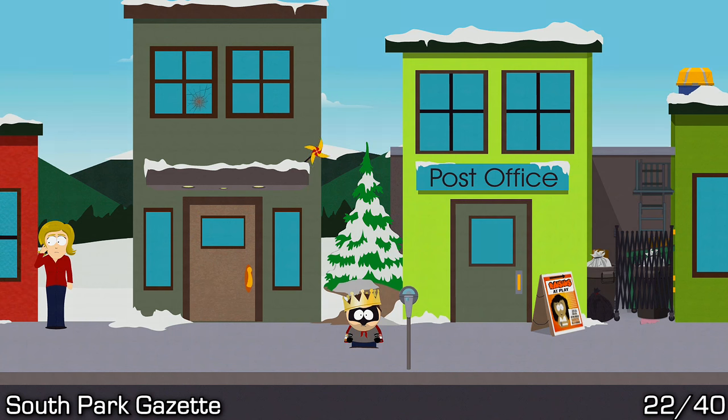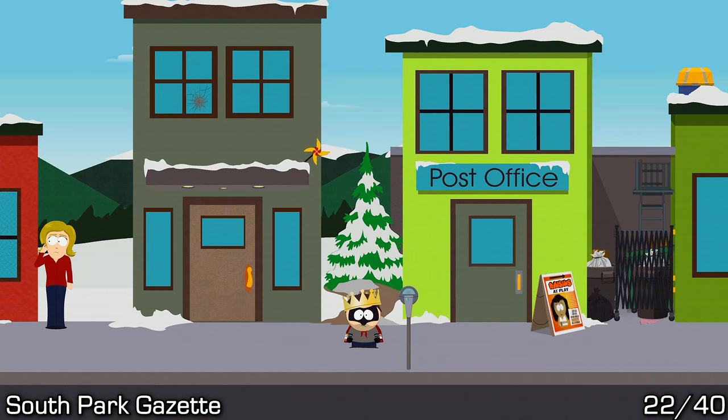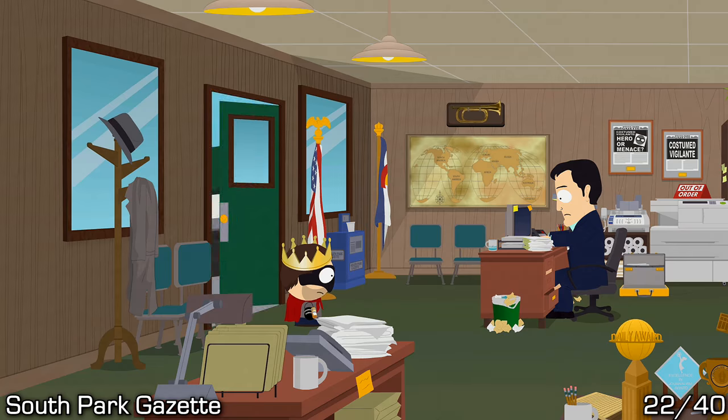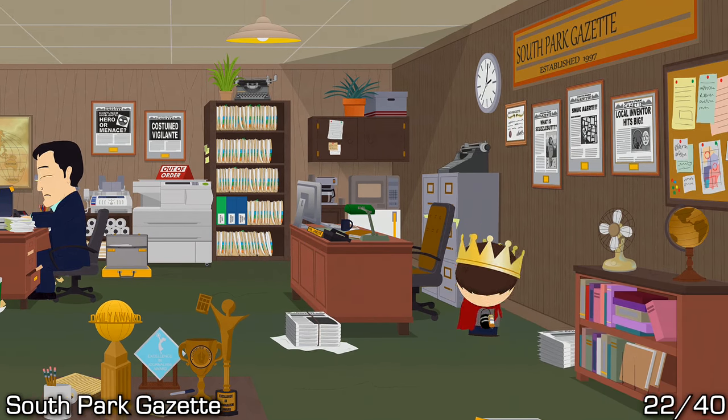Next we're basically in the core of Main Street, starting off with the South Park Gazette right after Planned Parenthood. Go inside and at the very back you'll be able to find your art on a cabinet — just pick it up.